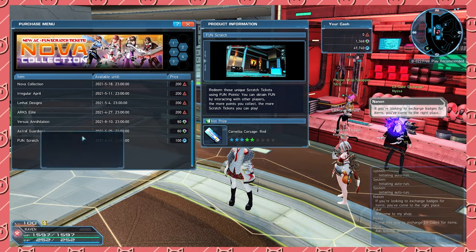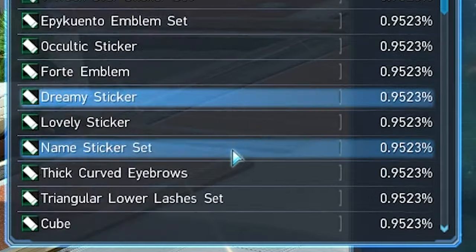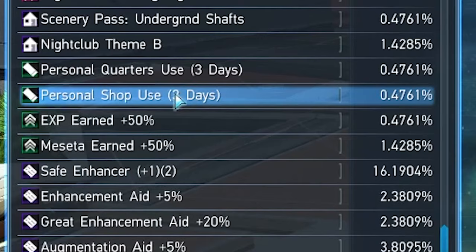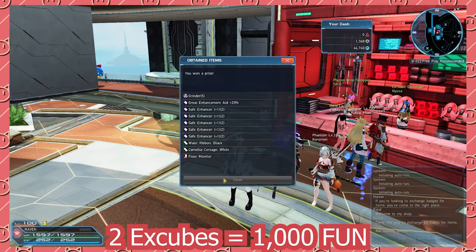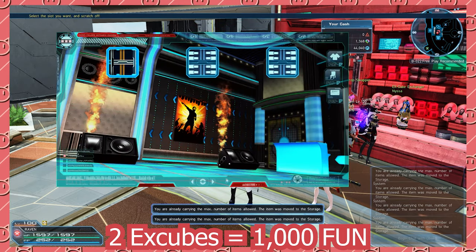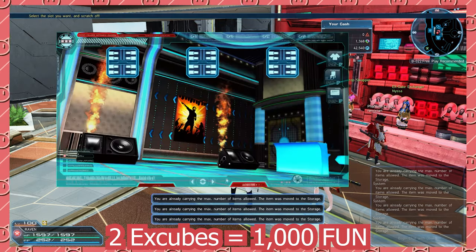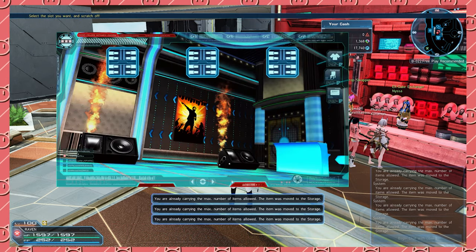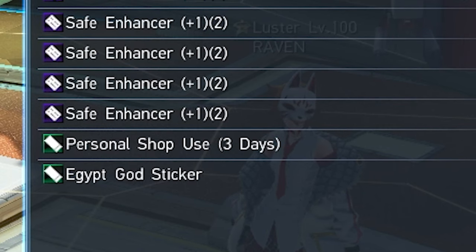First, we gotta get a shot pass. A 3-day shot pass can be attained through the Fun Scratch at a 0.4761% chance. Sounds awful, but it's actually not too bad. You can exchange X-Cubes for 1k Fun Scratch tickets at the X-Cube shop. On average, it takes me around 50 to 60 X-Cubes total with my luck to get a shot pass. Do note, items listed in your shop when your pass expires will still keep on selling. So once we get that shot pass, it's now time to make some bank.